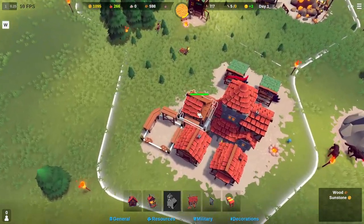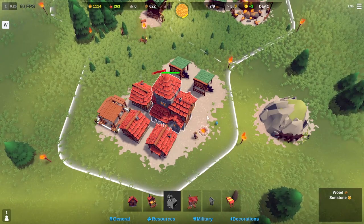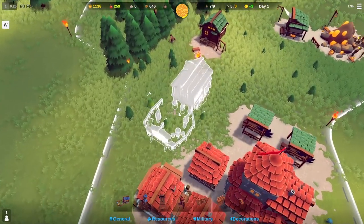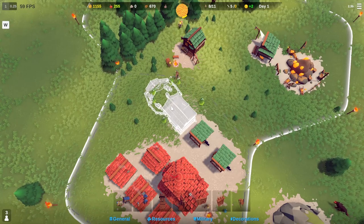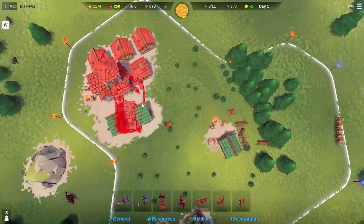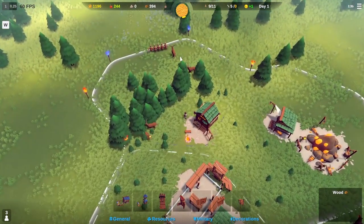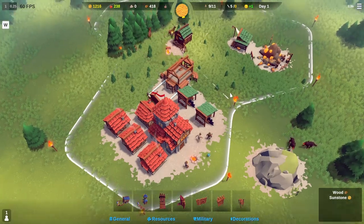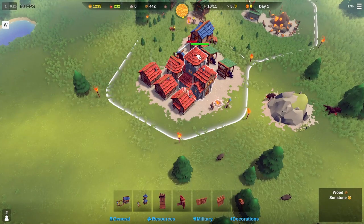Let's go for a military building now — we'll go for a basic barracks. Let's see if we can build that inside the town, squeeze it in somewhere, maybe right there. The first night — I don't think we're going to need anybody on the military. We got 24 seconds, so I don't think we'll need reinforcements. We should be able to survive the first night in Becastled.